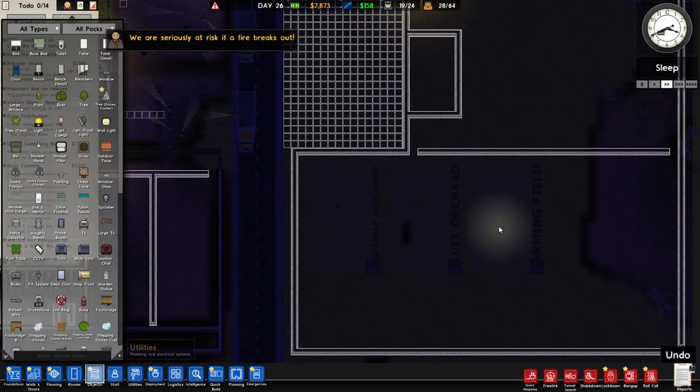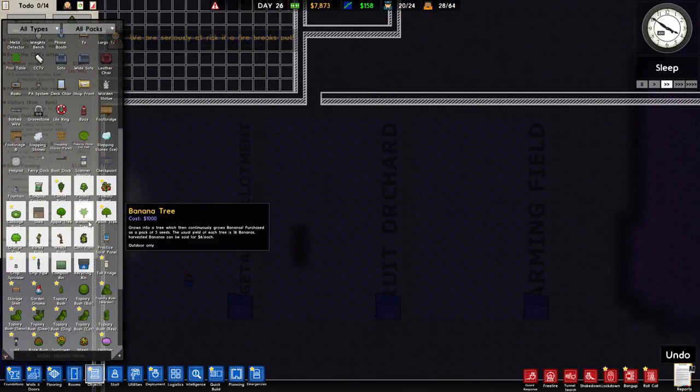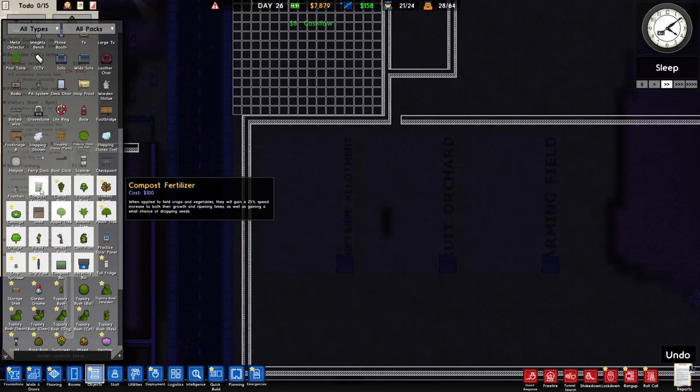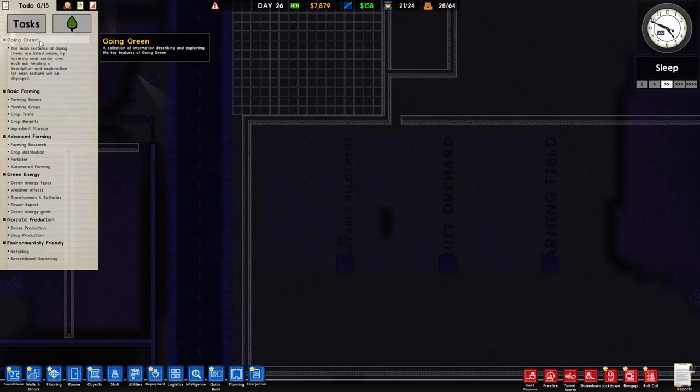Now that farming is approved, let's go to objects and try to plant in our farms. Apple tree — we still can't seem to place it. I don't know why. Wait — we're trying to plant on grass. I think the problem is we have to change this to dirt or some such. Let me check if that's an option.